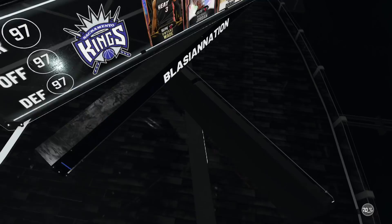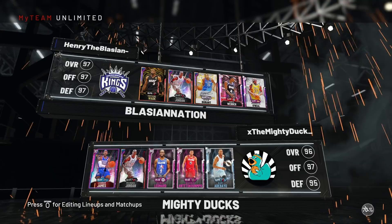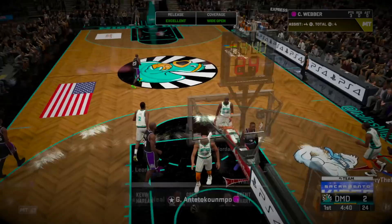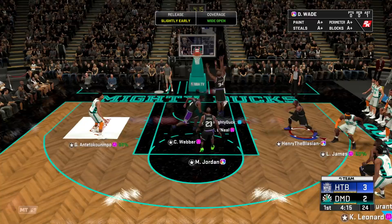Without further ado, let's hop into a game and see what this Pink Diamond Weber is all about. Our matchup today — LeBron, Jordan, Kawhi, Giannis, and Bam Adebayo. Ladies and gentlemen, welcome to another HTB gameplay. Weber's wide open — jumper's looking good, green bean to start the game.